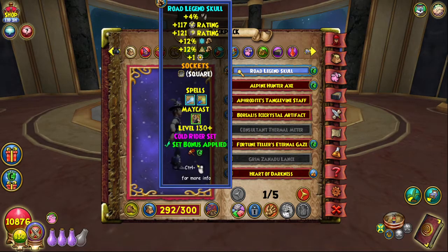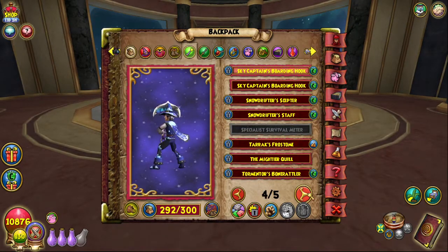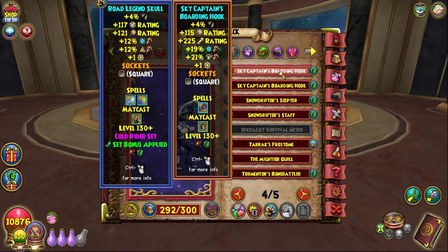For the wand, I am using the Road Legend Skull. I don't have perfect jewels on everything yet, but I'm using this wand with my pet to get a set bonus of three resist. Comparing it to the old go-to ice wand, the Sky Captain's Boarding Hook: you keep the pierce, gain crit, gain 117 block, lose the pip conserve — which is fine — and lose seven damage, which is not a big deal. I'd still recommend the Road Legend Skull because block is really important in this meta. The more block you have, the less damage people can do on crits. Being an ice wizard with a lot of health and resist is going to really help.